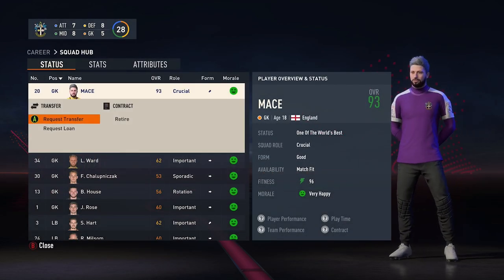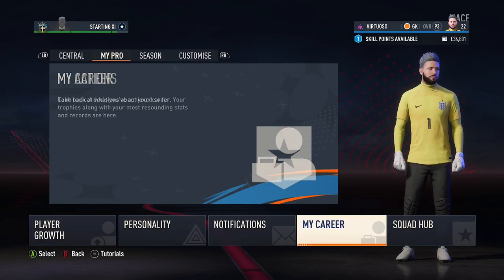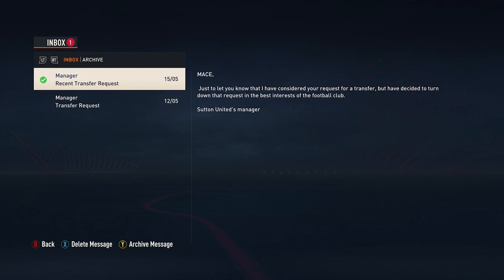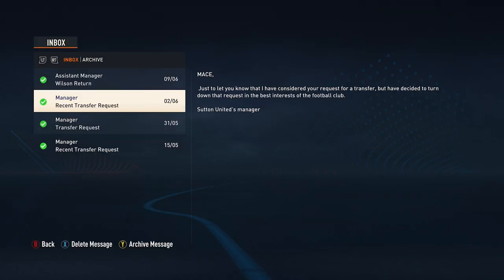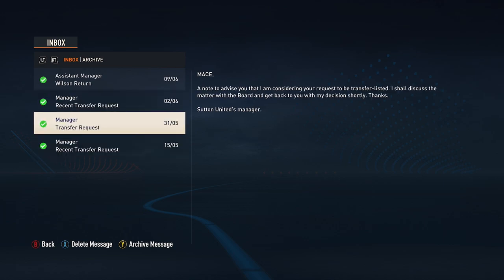So the first thing you need to do is request a transfer. Go to squad hub, click on your name, and select request transfer. This could take a few times to actually get one — a lot of the time they will decide to turn down your request. So just go back to squad hub and try again. Keep doing it until they eventually accept it and put you on the transfer market. It took me three or four times for them to accept my transfer request.